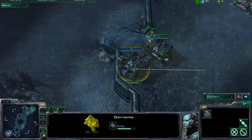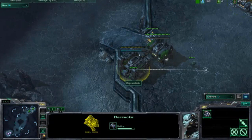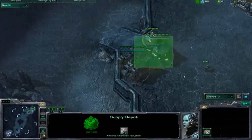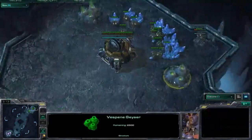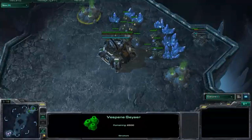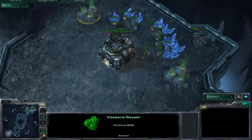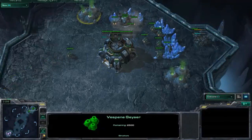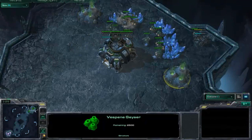Seeing the same build, pretty much, from Captain Jack. He loves two barracks very early — that second barracks is quite early as well. He doesn't like add-ons, so he won't have gas at all. His build has made it to the final, so I'm not going to diss it too much. But this is a gold, silver, and bronze tournament — if he wants to get to diamond level, he should look at getting gas and those add-ons going.